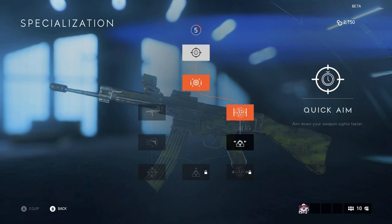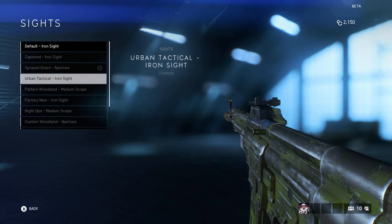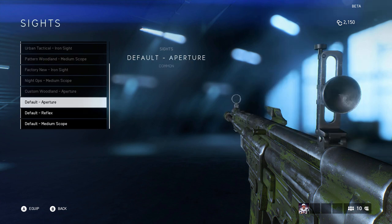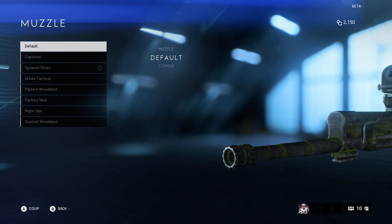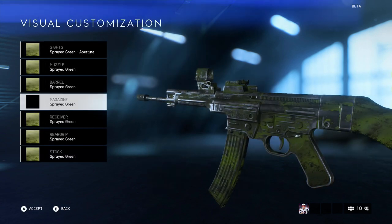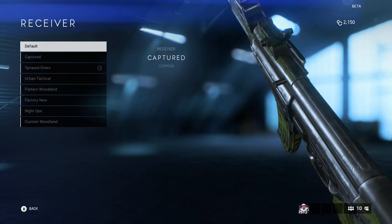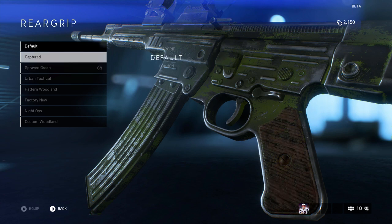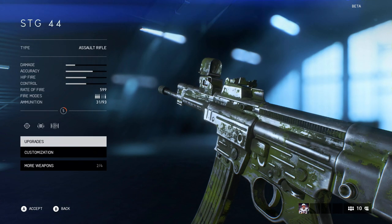For customizations there's a lot of sights. We have a default sight and then a Sprayed Green Aperture that I unlocked, but you also have some defaults already unlocked with the gun: default aperture, default reflex, and a default scope. Then you have a bunch of camos for the gun — I have all green right now. The barrel you can customize as well — Night Ops and Woodland are really cool. The receiver, rear grip, and stock you can all change the color too.